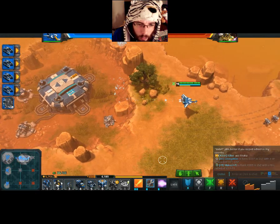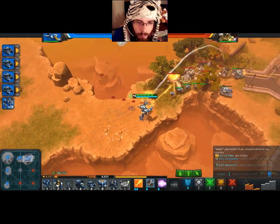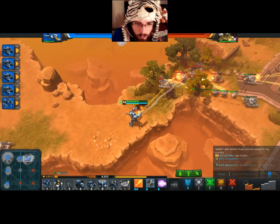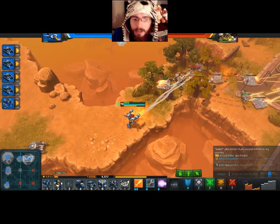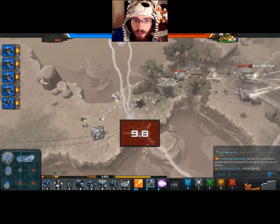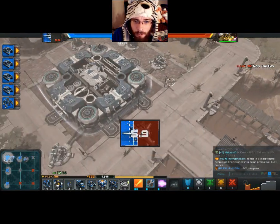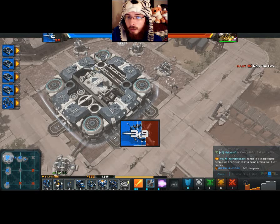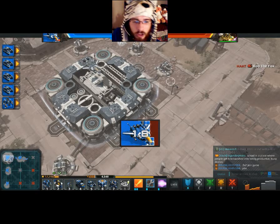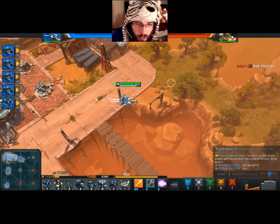That's one thing I wish they did with this game — the ability to cancel things that you did not mean to build. Basically, once you build them, that's it — you're stuck with it. I wish you could have a choice.